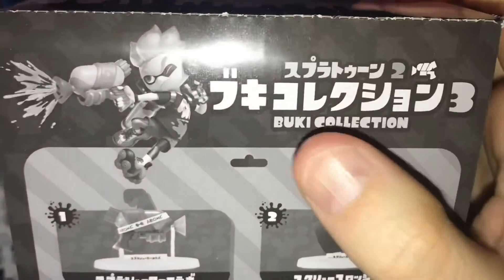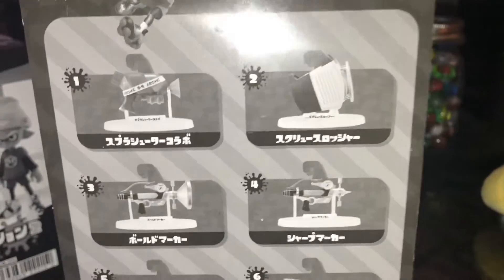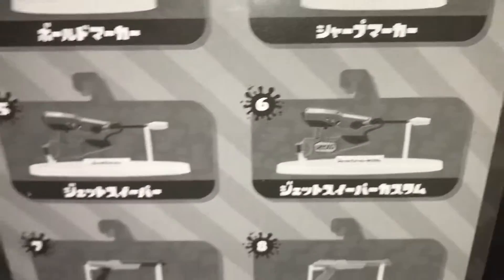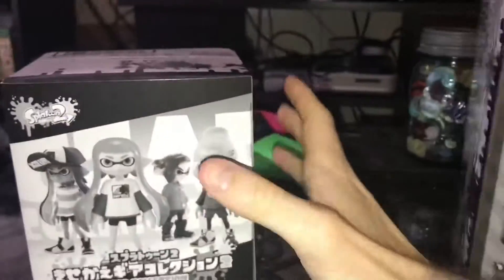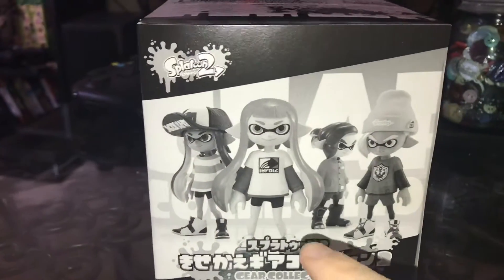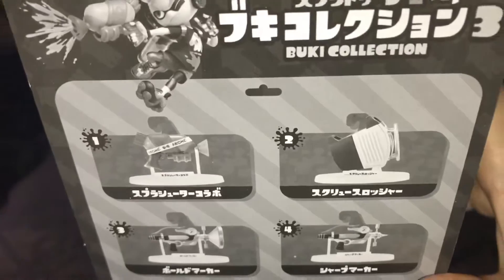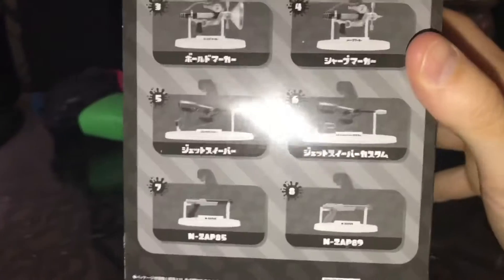I'm only gonna open one of these today, and I think the one I'm gonna open is this — the Buki Collection. This is Splatoon 2, whatever this says, number 3, so this is the third set of weapons I believe. Here are your options. I'm pretty excited for this. When I opened the first box of Kisuke figures — and I will link to that video — the only thing I thought could have made them better is if they had weapons for their hands. Well, they listened and they've been putting out weapons.